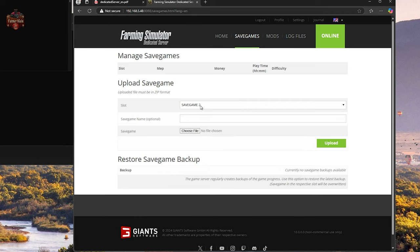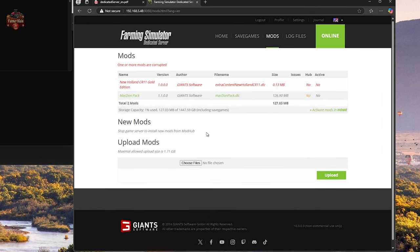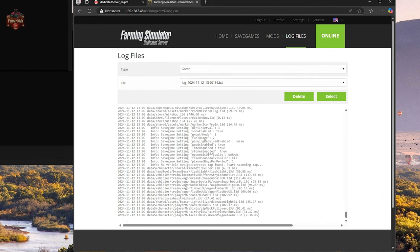If we have active saves they would be listed, and we can also upload a save game by navigating here — we need a zip of the save game folder. To do that, go into your local save game folder, say save game slot 2, go inside that folder, select all, zip it up, and then upload that zip to a specific save slot here. We can also manage mods: upload mods, activate mods, and deactivate mods. And we have a listing of our log files.